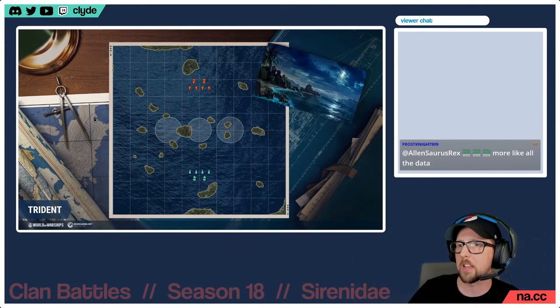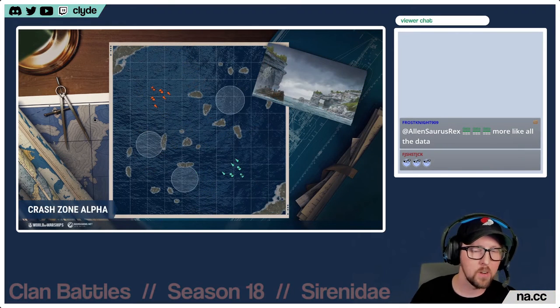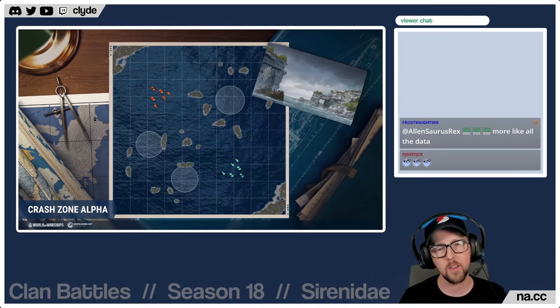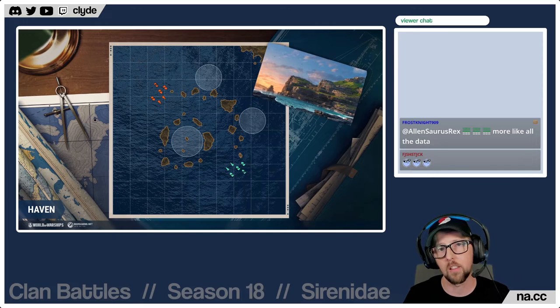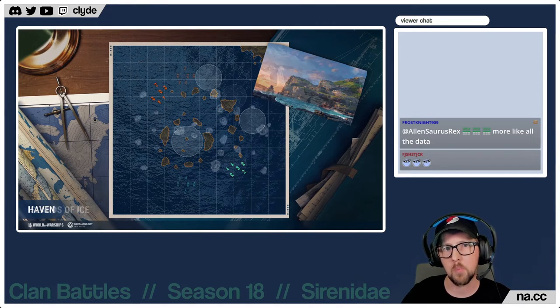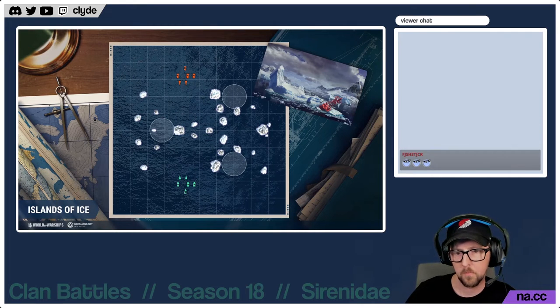The maps are Ring, New Dawn, Islands of Ice, Trident, Loop, Haven, and Crash Zone Alpha. We'll put those on rotation. Scott, when you think about a tier 8 clan battle season — we haven't rehearsed this — what is interesting to you about tier 8 versus the tier 10 we normally have?